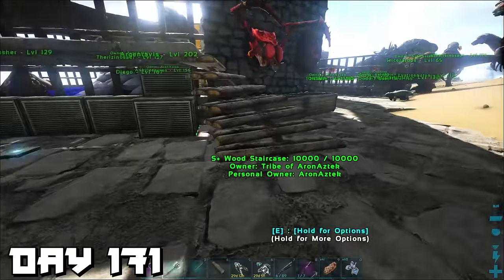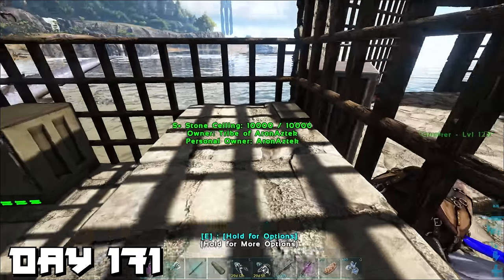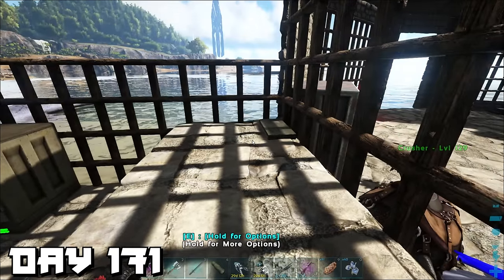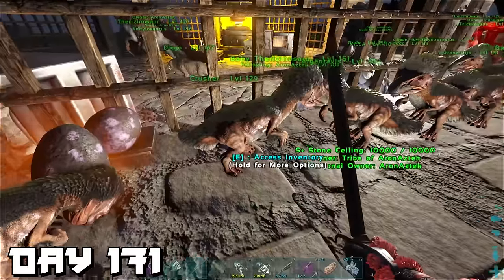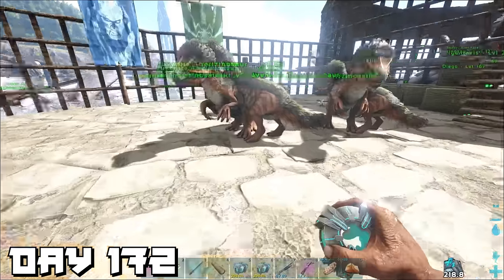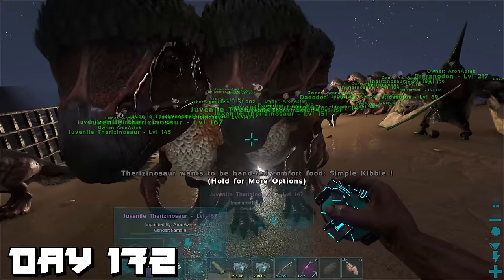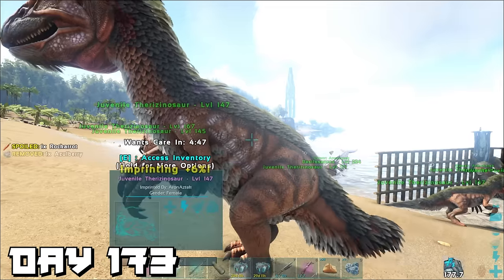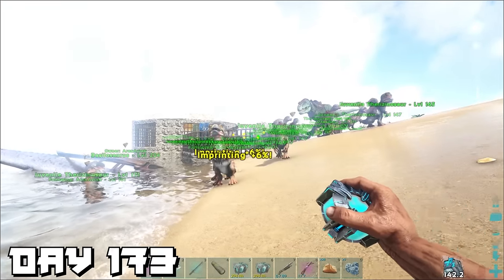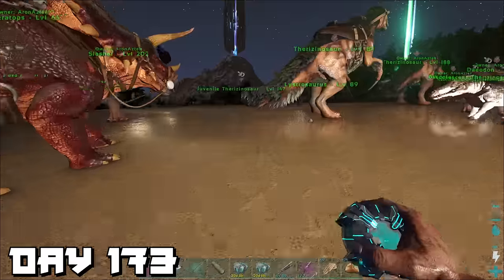The fun's over — time to get down to business. To take on the alpha Dragon we're going in with a therizino army, so it's time to raise one. That night they started to hatch and were looking good and healthy. Days 172 and 173 — I spent the entire time looking after and raising these babies. It was more important to get the imprinting bonus on these therizinos because their parents were lower level than we wanted.